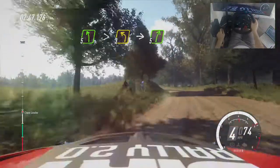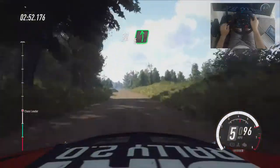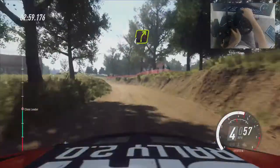Into five right of a crest. 30. Six left of a jump. 50. Keep middle of a jump. Into four left. Tightens of a dip. Into four right long of a crest. Up.